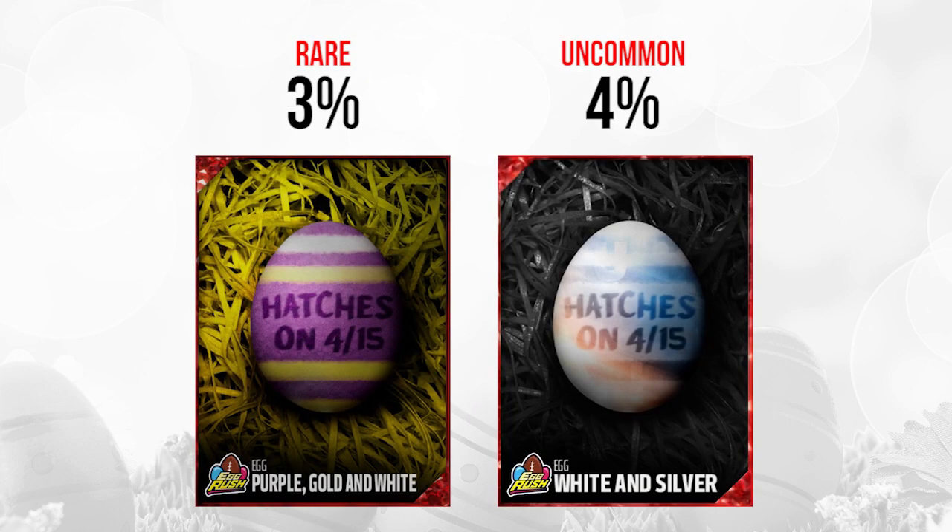Then we've got the two elites for April 15th, and probably not the best day for these. We have a 3% there on the left — the purple, gold, and white one. Those are Vikings colors, so that could contain a legend or a player. How about a Brett Favre Vikings edition? Maybe something like that — could be something pretty cool. And then on the right, we have an uncommon one at 4% — not even as rare as the gold in the previous slide. People are saying this could be an ultimate legend item; it looks like it has a 'U' up at the top behind the stripe if you look at it, though it's kind of hard to tell.